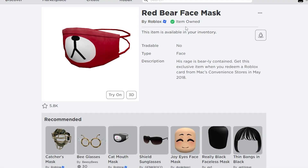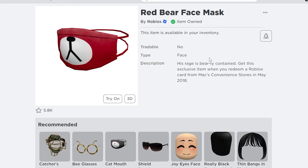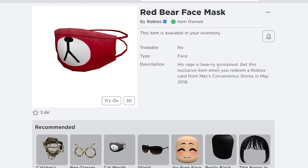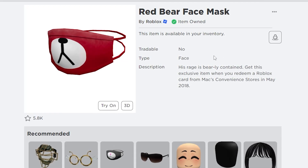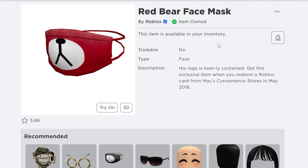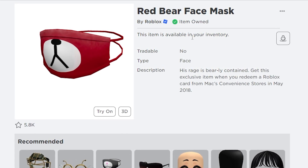Head to the video description, click on the Red Bear Face Mask link, and you'll see that this item is available and still there on Roblox. The only way to obtain this item is by redeeming a Roblox promo code, which I'm going to share with only those who watch this video all the way to the end.